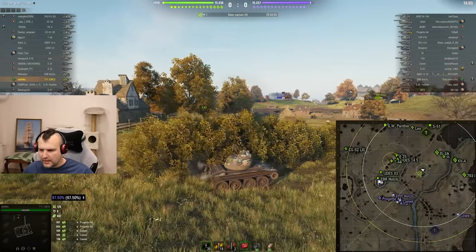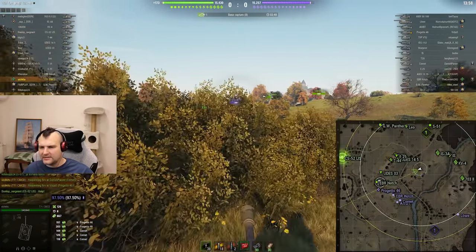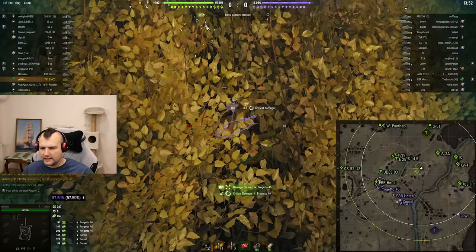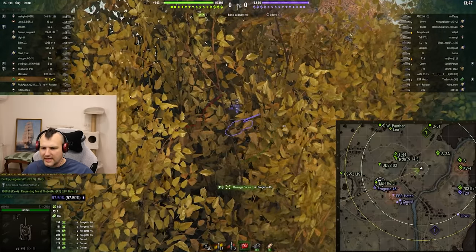Obviously it is kind of risky — I cannot say it is risk-free and easy. But if you are doing everything properly, you are able to use the double bush. And if you are using the double bush, tanks like the Progetto are not going to be able to spot you.